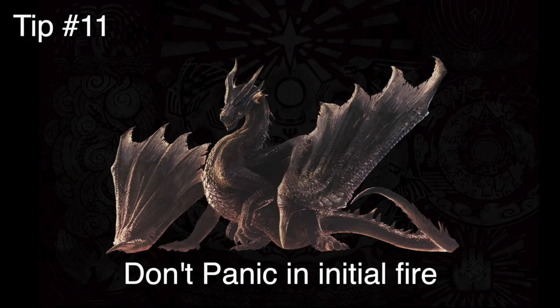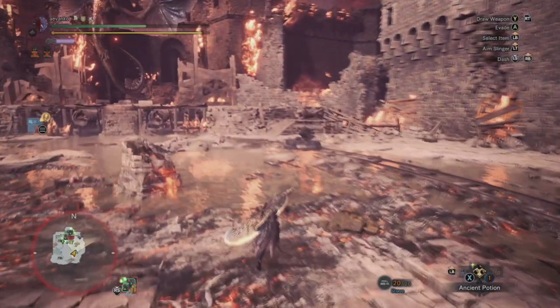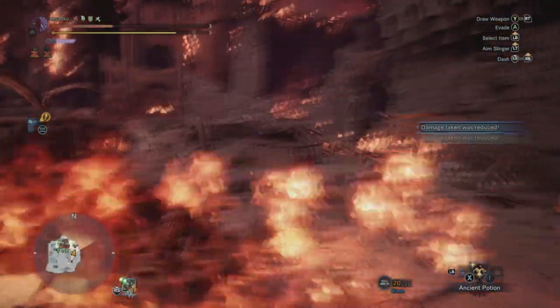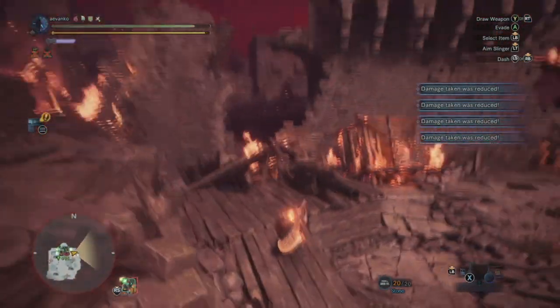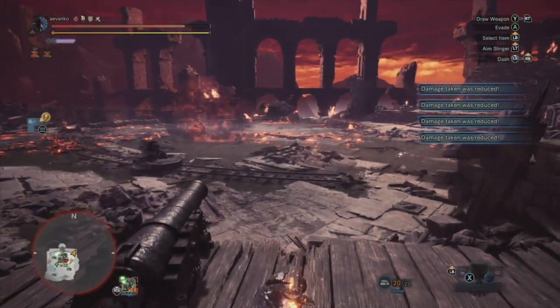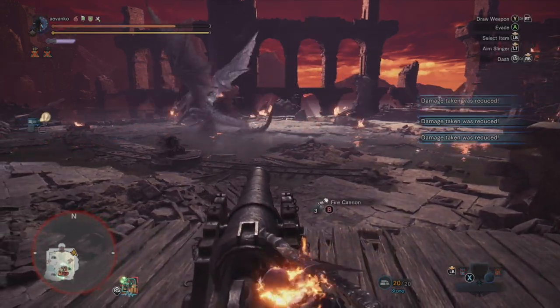Later in the fight, Fatalis will do its super attack and you have to run underneath it — there's no other place to run. Don't panic if you're in the middle of these fire effects because the initial fire is actually probably not going to kill you. It's not a huge amount of damage. Just keep running towards it and underneath Fatalis. If you panic and try to run from it or Superman dive, you're going to die — there's no way to avoid it. So just be brave and run forward, preferably at an angle so you're not going directly at the tip of the fire.